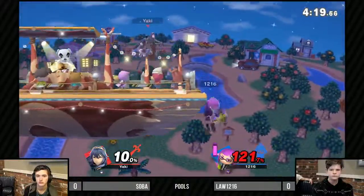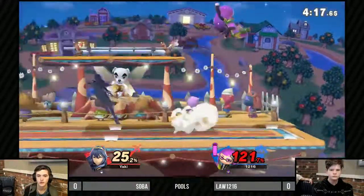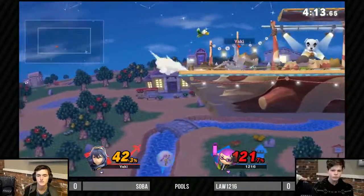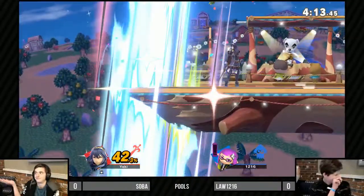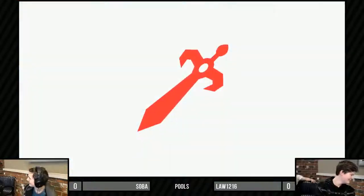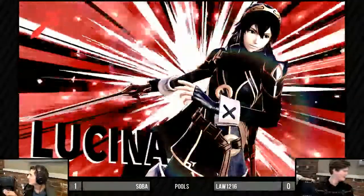Super close. That is a great kill move — it's been a great kill move in Smash 4 and it does work in Melee as well. But the SD... sometimes those SDs happen, but you also have to understand that Soba is putting on a tremendous amount of pressure. There was nowhere he was going.